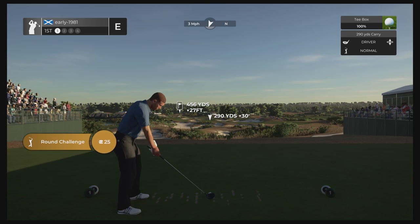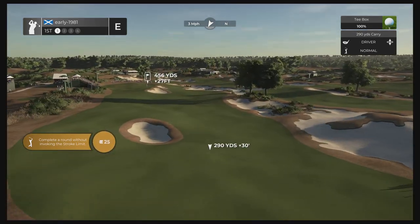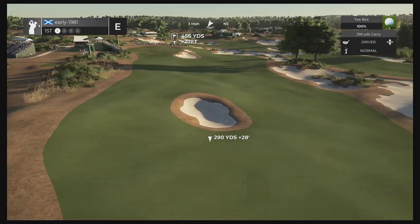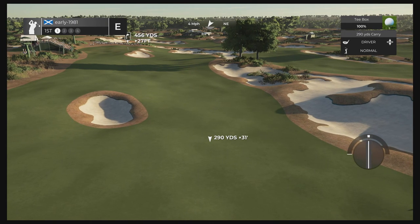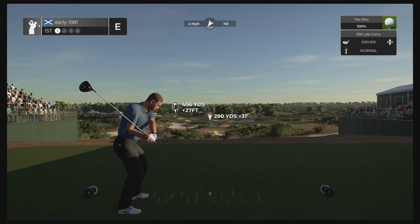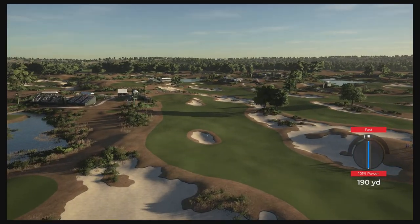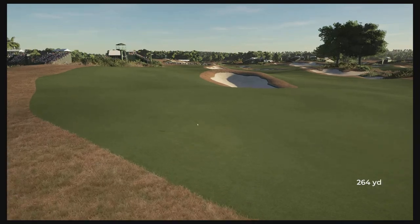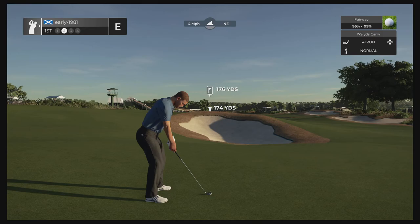Hole number one. We've got very mild winds in our face — three miles per hour. A fairly open fairway except for that large pot bunker. I'm just going to try and go down the right-hand side of this bunker, applying a tiny bit of fade. Red fast off the opening tee shot — that may kick through the rough. It has done, but it actually worked out alright. We do land short of the bunker.